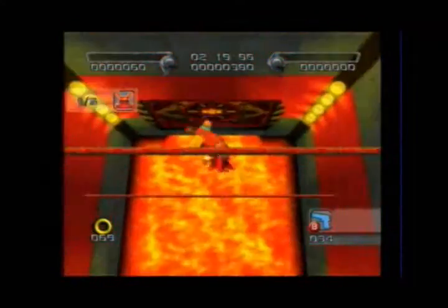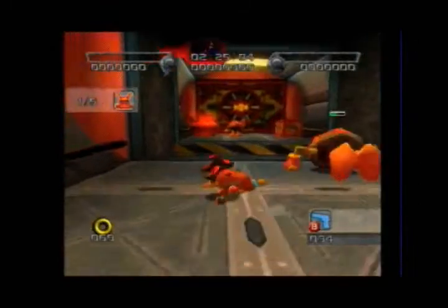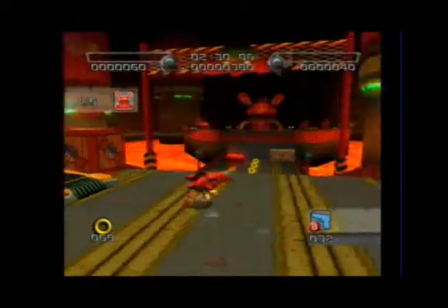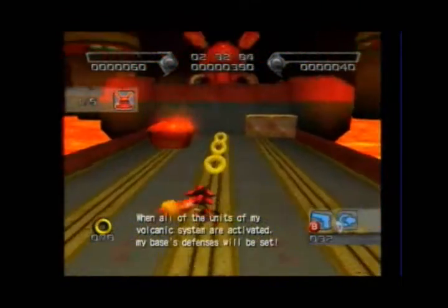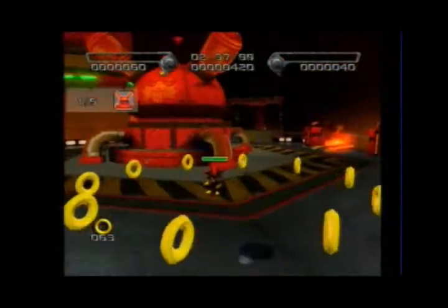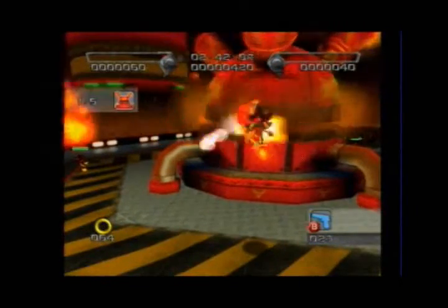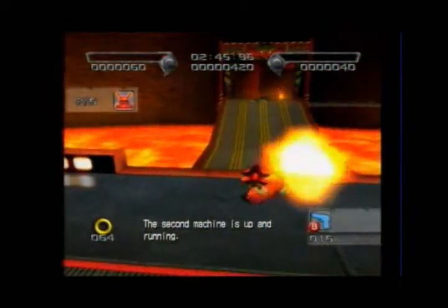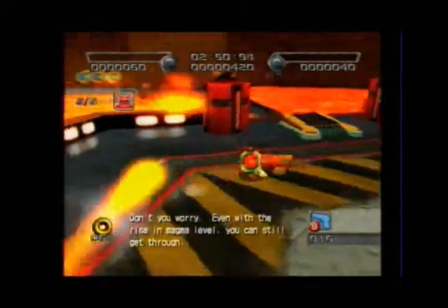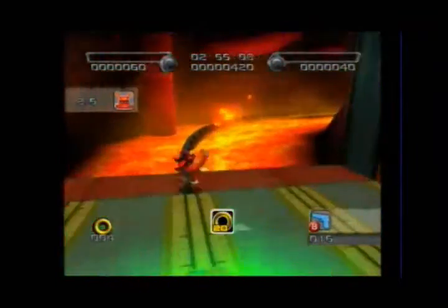I believe I talked about this when I played the hero mission. You can use these to bounce off of twice — they take two hits to destroy, so you can use those. You have to use these rails to grind along.